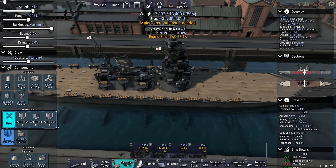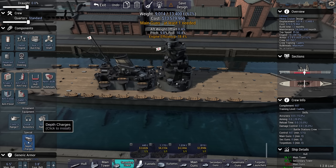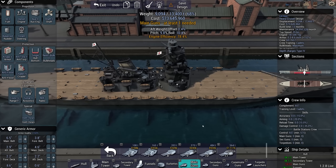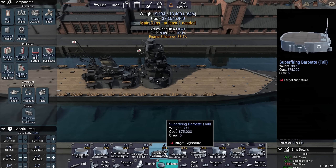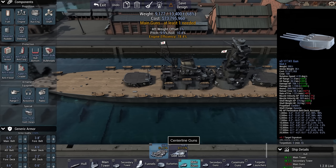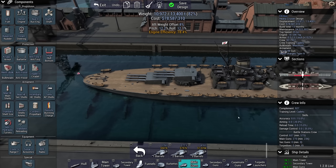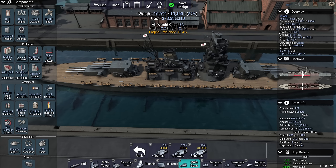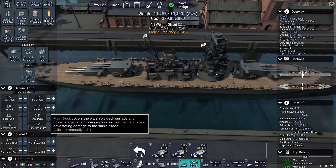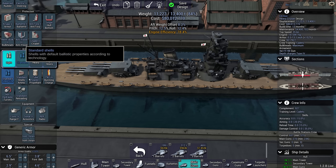Interturb 2, interflood all. Rangefinder coincidence, RDF, sonar, depth charge. Now for guns — I'm thinking we're going just 9-inch guns again. It's a bit unimaginative, but it works. It's just a ship that works, a gun that works, and I like it. With this they still have more firepower than the Tsurugis, and they only take 13 months to build. I'll put some more belt armor on them. For the gun loadout, I'll take TNT and 2-powder, semi and heavy shells — now I can pen 8 inches of armor.